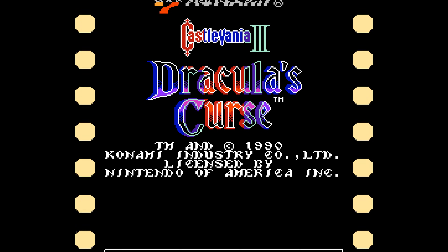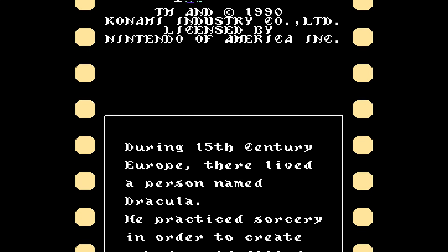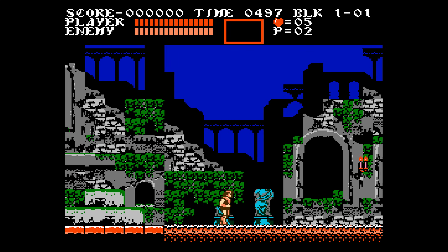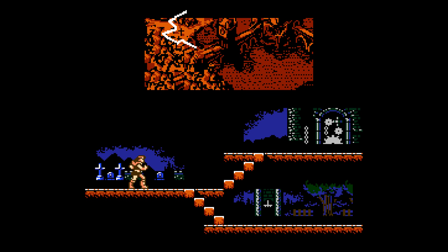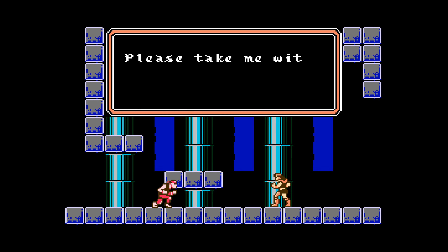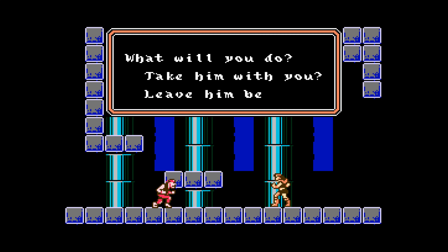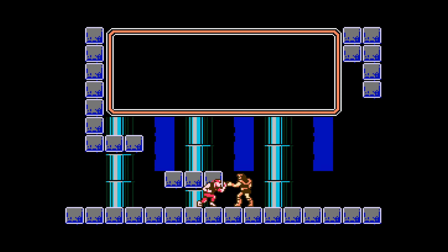Before 3D graphics, open worlds, or voice acting, there were 8-bit adventures that pushed the limits of imagination and difficulty. One of the most iconic of these is Castlevania III – Dracula's Curse, released for the NES in 1989. Set centuries before the original Castlevania, this prequel follows Trevor Belmont, a whip-wielding vampire hunter, on a quest to stop Dracula from plunging the world into darkness.